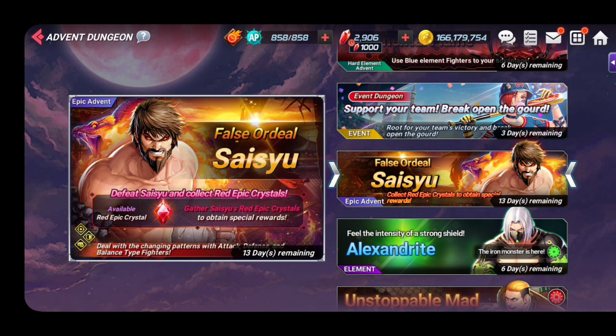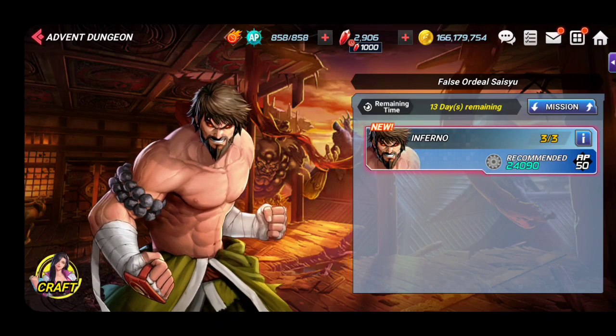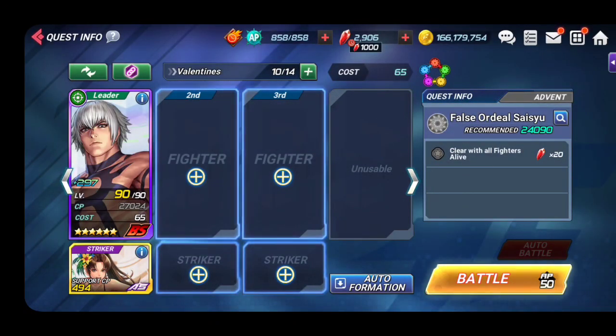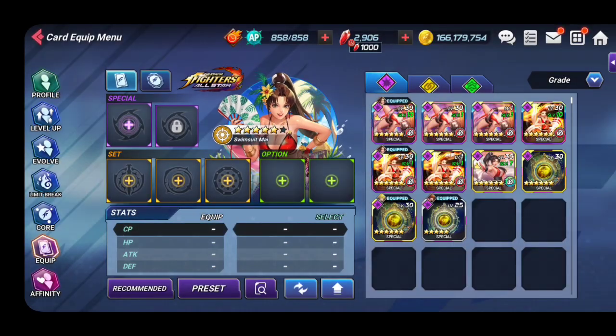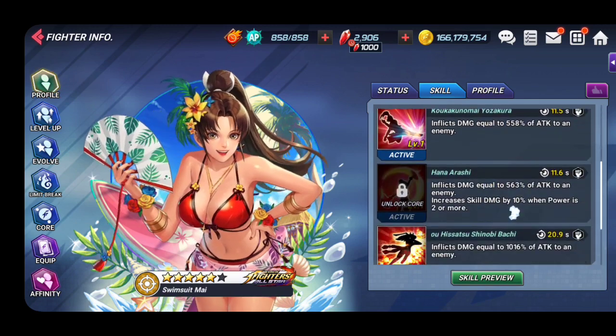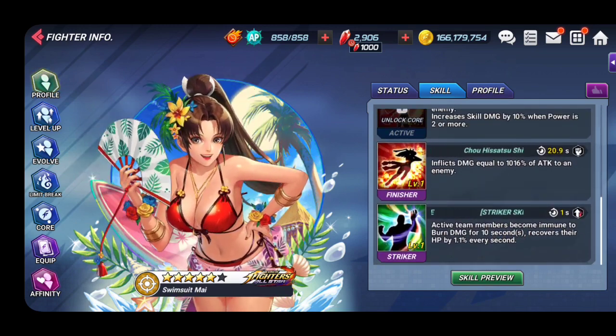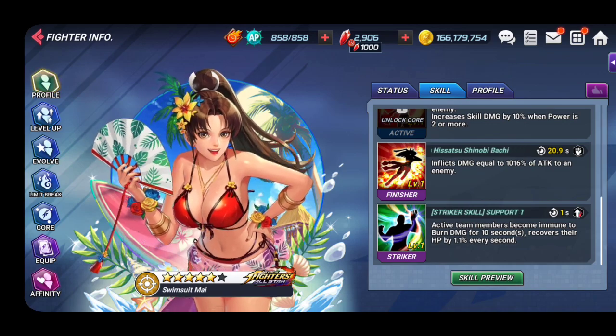You need attack, balance, and defense type fighters for this dungeon. You also need strikers that can remove or provide immunity to burn - Mai Shiranui can make you immune to burn and heals as well. Look for strikers that can heal, provide burn immunity, or have stun or petrify, because those are really helpful here.